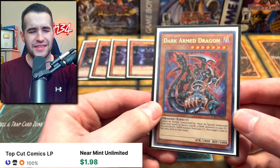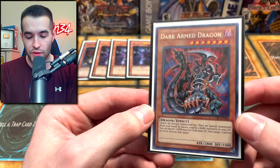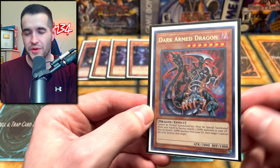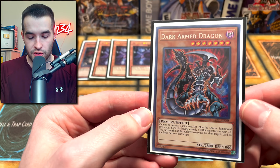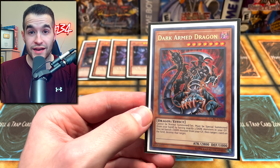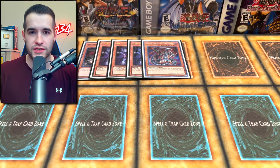Here's the Dark Armed Dragon. I don't have the Phantom Darkness version — I've never had an ulti. Right now we have the Secret Rare from Legendary Collection. I think it looks pretty cool. If you've never experienced Dark Armed Dragon, this card is one that can kind of go crazy and blow up everything. You just special summon it if you have three darks exactly in the graveyard, then you can banish one at a time and start popping cards on the other side of the field. It's 2800 attack. It's a really good card, though there are a lot of cards to deal with it, so it's not insane in this format.